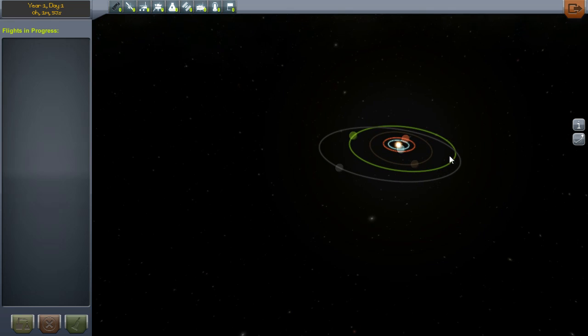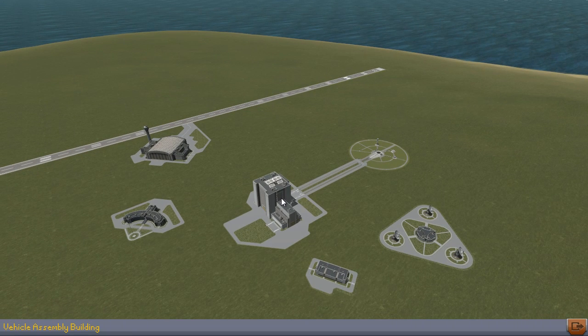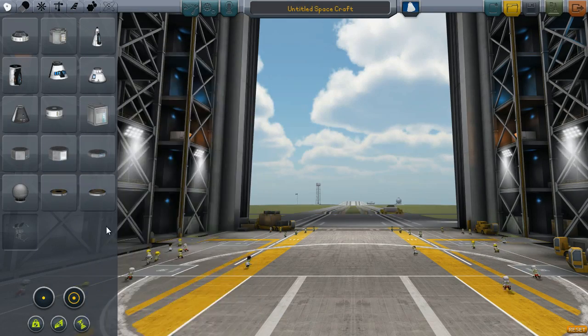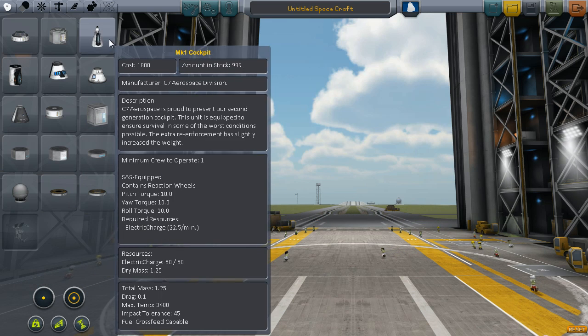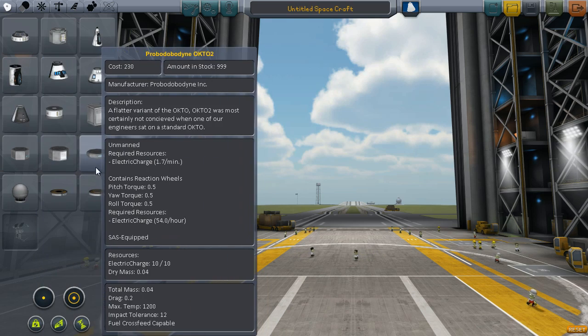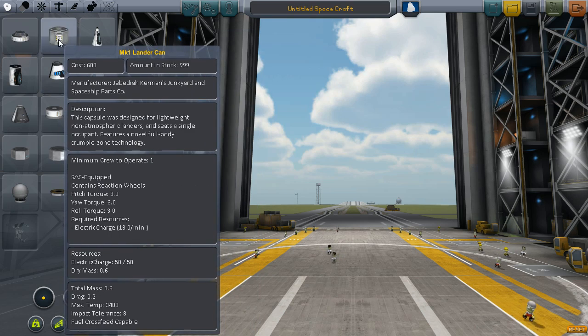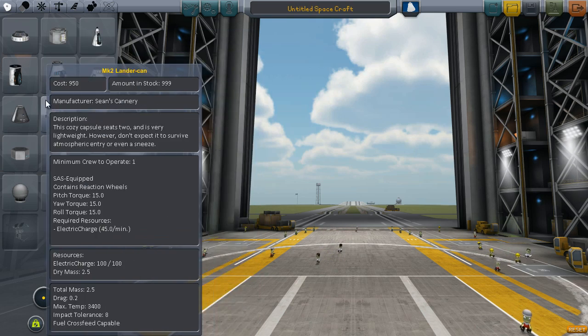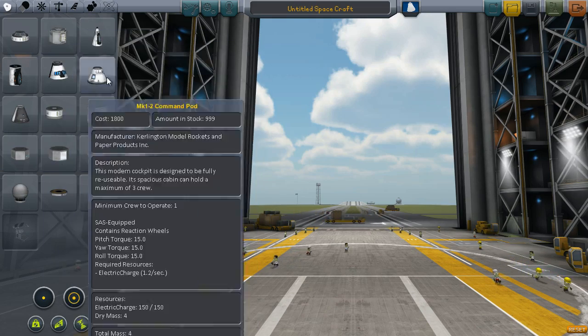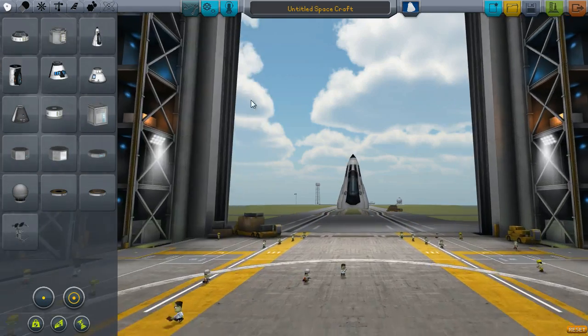But before we do any of this craziness, let's just try and launch something. Before we can launch anything, we've got to build something. I guess we do it in here. I don't want to spend a lot of time building my first rocket — I just want to start flying a ship as soon as possible. We have all these cockpits. I looked over the items a little bit before recording, just to get a little bit of familiarity. There is a lot of them — I kind of feel like they need to have more categories.